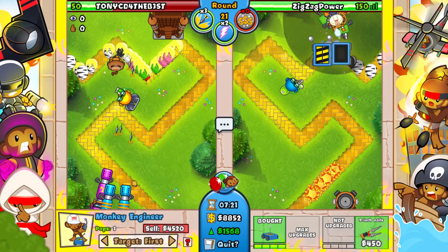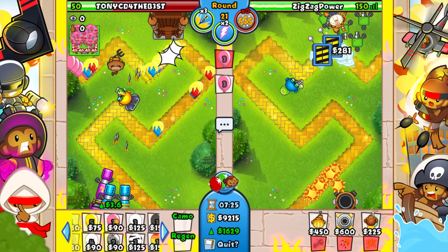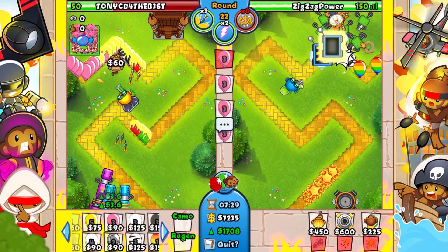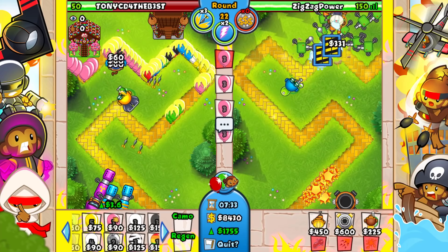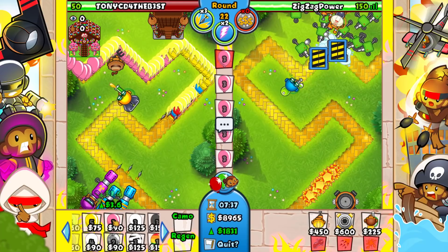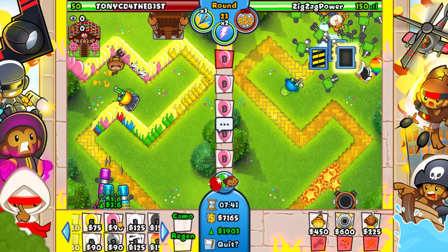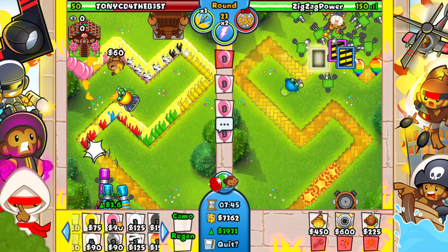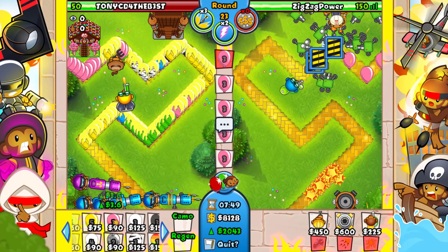I'm going to go for one more balloon trap so we have three — now we can continue max ecoing. These three should be fine and the glue gunner is just out of range, which is exactly what we want. I'm mostly focused on ecoing now. I think we're probably going to go a little late until like round 32 or something, and we'll see how he defends space CMGs — that's probably what I'm rushing, but I don't know quite yet.